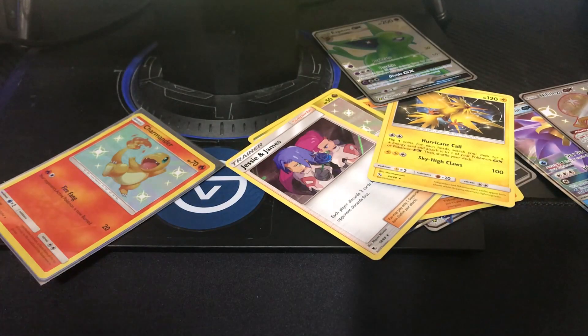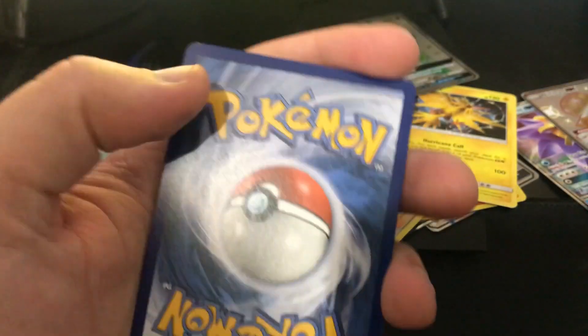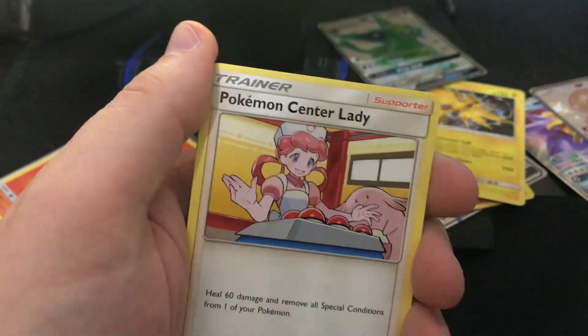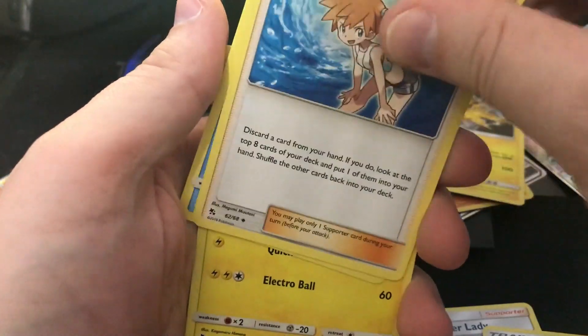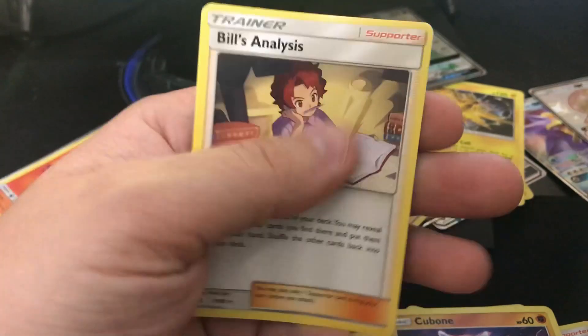Alright, let's see what the birds have got for me — one bird pack left. There's your code card. Four to the front, there's your energy card. Pokemon Center Lady, Sabrina's Suggestion, Misty's Determination, Magikarp, Pikachu, Voltorb, Koffing, Cubone. Where's the second one — I needed that. And Bill's Analysis.